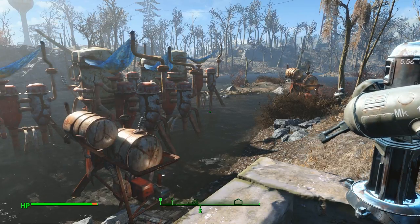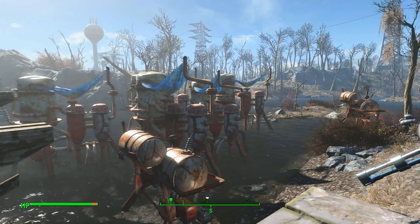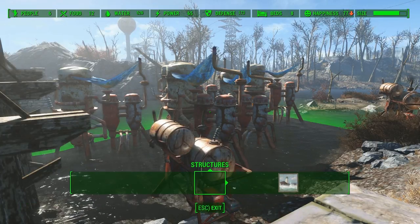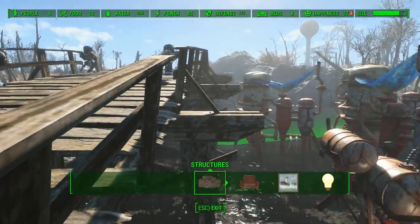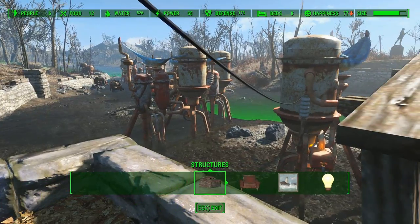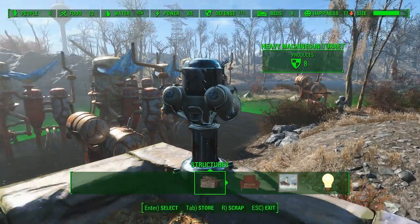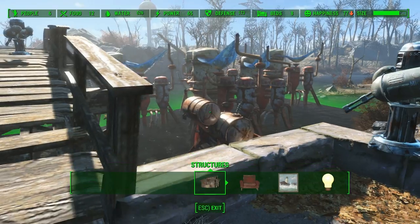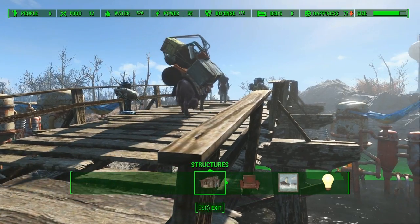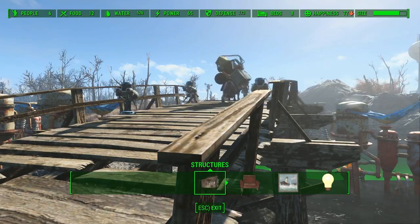Here's the situation: I'm now one generator — which is only two copper — away from having all of these running. There's one in there that's not running. But as you can see, we have a significant amount of water going here. We have 526 water from a significant compound of water-generating devices with a good amount of guns to protect them and keep them safe. And the provisioner can get past the guns now — that's a good thing. We've moved everything around; there's the proof that we've left at least enough room for the cows.